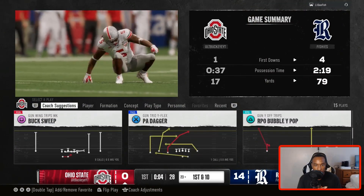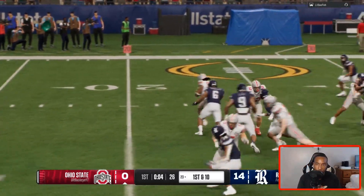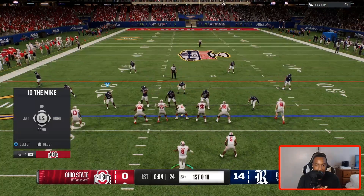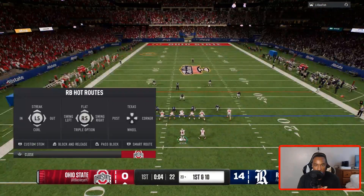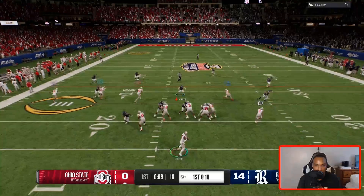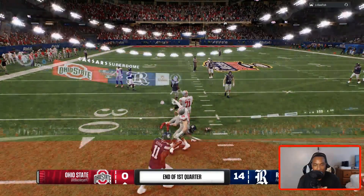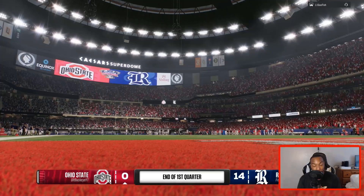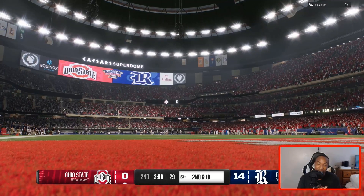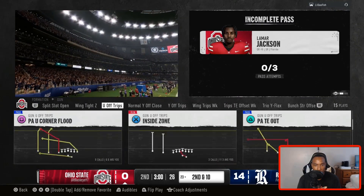Let's go. We're going to run this PA Dagger once again. I tried to cut it to the left side but they got to me. We'll throw Chris Johnson on the flat. We got him — got to hold on to it, man. That's the end of the first quarter. This is not the start you want in the college football playoffs, but we're going to perform a miracle here. We are using Oregon's playbook.